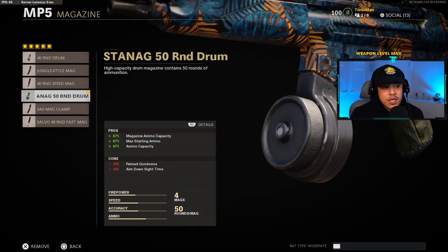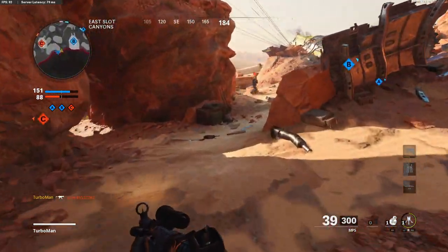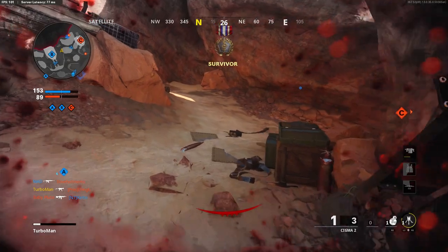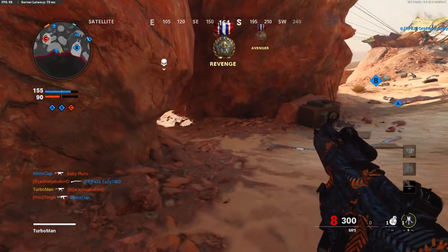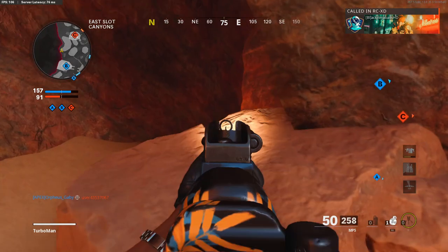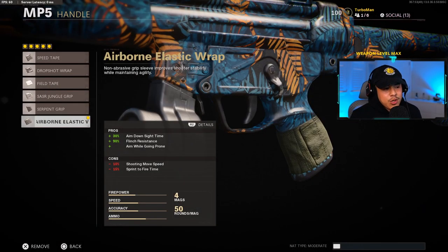The magazine is going to be a personal choice — you can use whatever you want. However, if you're playing objective mode, you're most likely going to be going up against multiple enemies at a time, so I recommend something that has that reload speed quickness as well as enough rounds to take on multiple opponents. If you go with the 50 round drum mag, make sure to keep an eye on your ammo, take cover accordingly, and then reload your weapon.